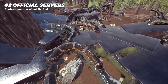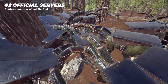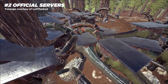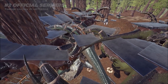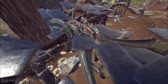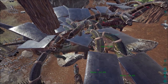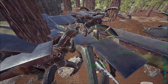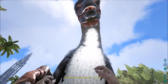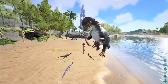Coming in at number two: official servers — the cancer. If you want to get stage 10 cancer within the next 60 seconds, go join an official server. Where do I start? Because I'm still on the whole issue of trash performance — the performance of official servers is terrible, they run like trash, unbelievable lag.